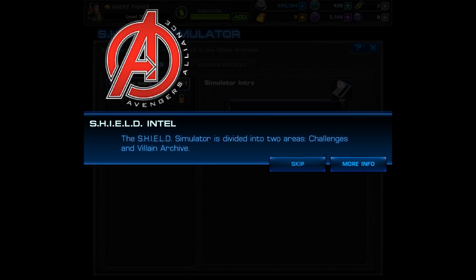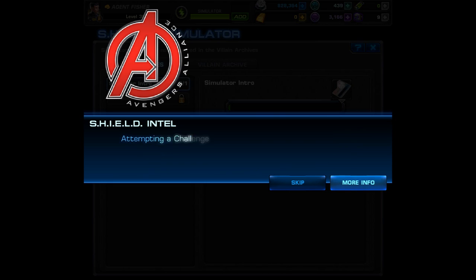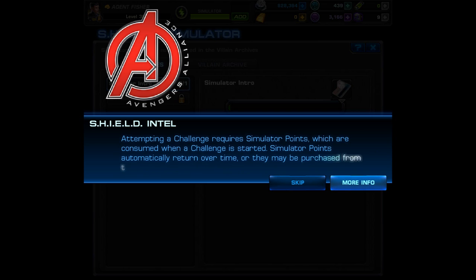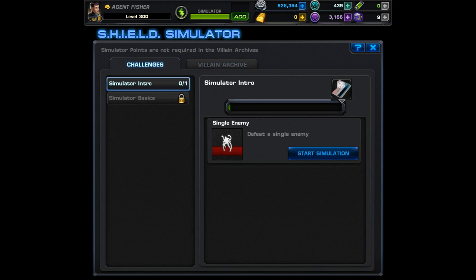They also talk about the two sections and the type of challenges you may face. For example you can face class restrictions, time limitations, score challenges and much more. After you complete all the challenges in a set you'll be given a reward. Simulator points are capped at 3 and they come back over time. There was a bug where they were returning really fast but I'm not sure if they fixed it yet. The villain archive is pretty cool especially since it has a bio of each villain, but it doesn't cost any simulator points and it also doesn't give any rewards.